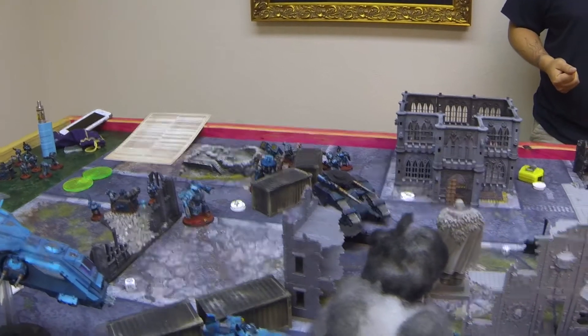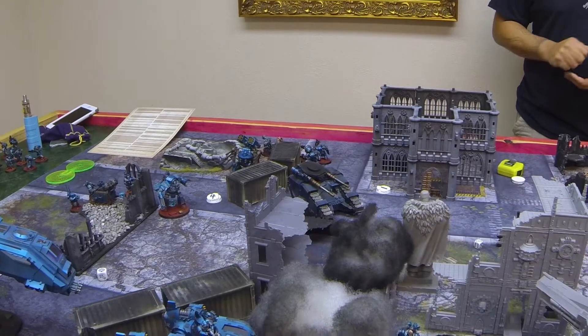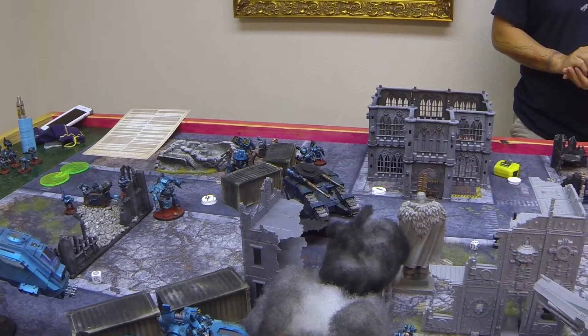I feel like if I ever play with that Navigator again, I'm going to kill him right away. I don't want to give anybody five victory points. And those quad mortars he brought are another way to add strategy — everybody's trying to get rid of them so quickly that you don't focus on other things.